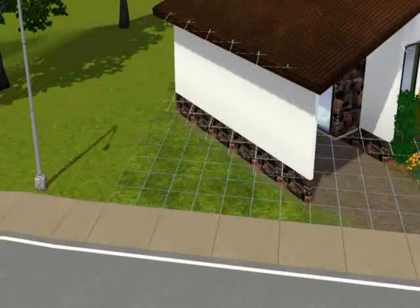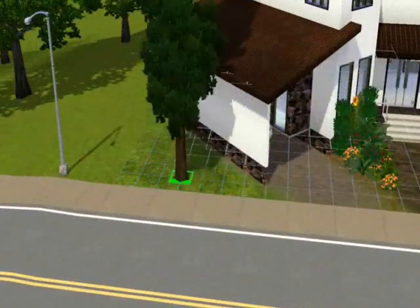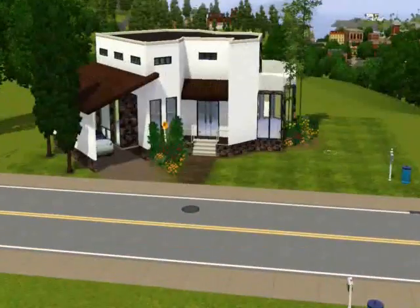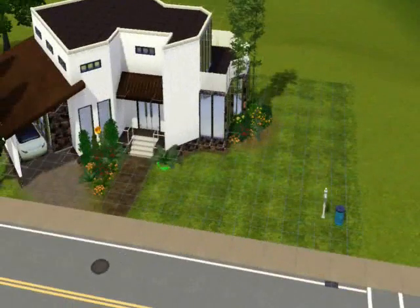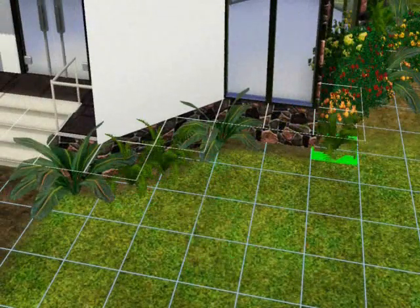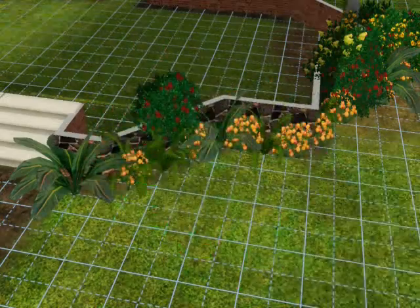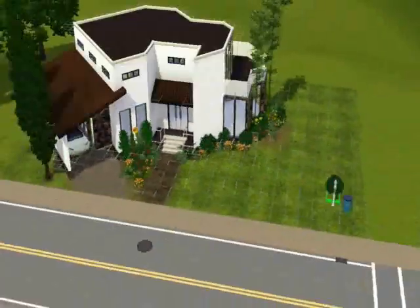I wanted to add a couple of trees here by the carport. I started off with a massive palm tree — didn't look right. I added these smaller ones that look a bit like poplar trees, but they're called cypress trees on here. I scratched the microphone — I'm really sorry. I added a few more flowers in here just to kind of bring it all around a bit. I didn't want too much, it started to get a bit overpowering.